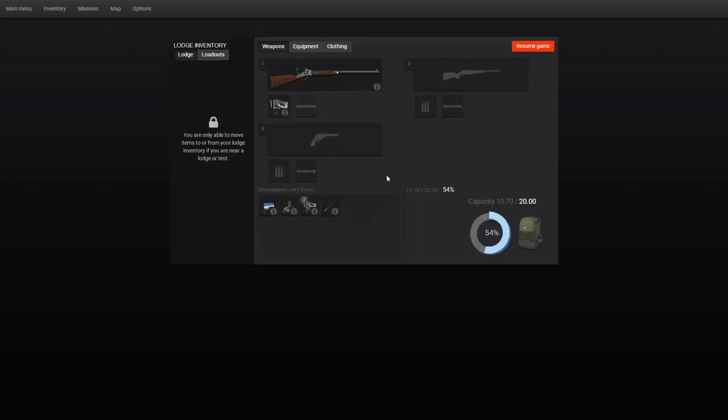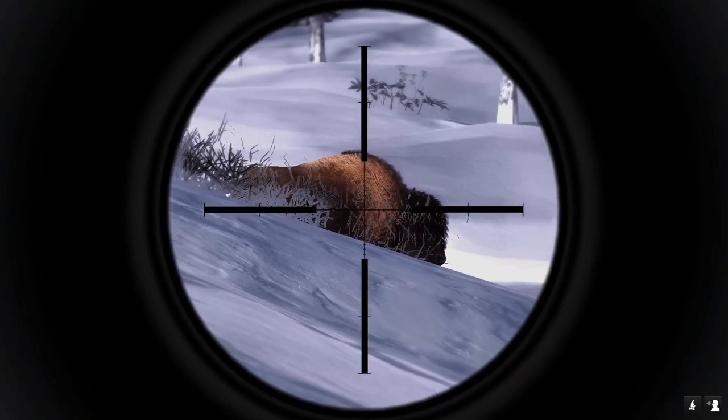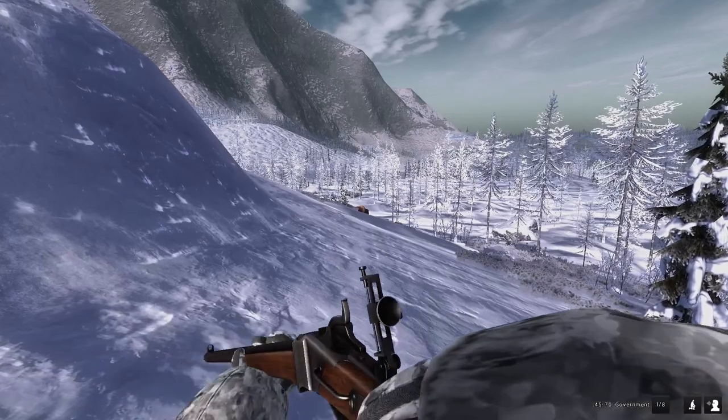It is such an open map. We have another bison here — I'm actually going to take this one with iron sights to display the iron sights of the buffalo rifle. Go ahead and do a quick spot, and then on the next one we'll see if we can get it to charge. It is another male, so let's go ahead and take it with the iron sights.